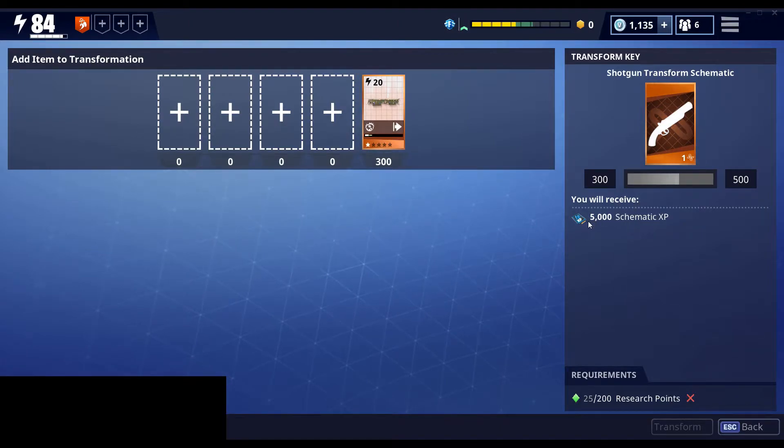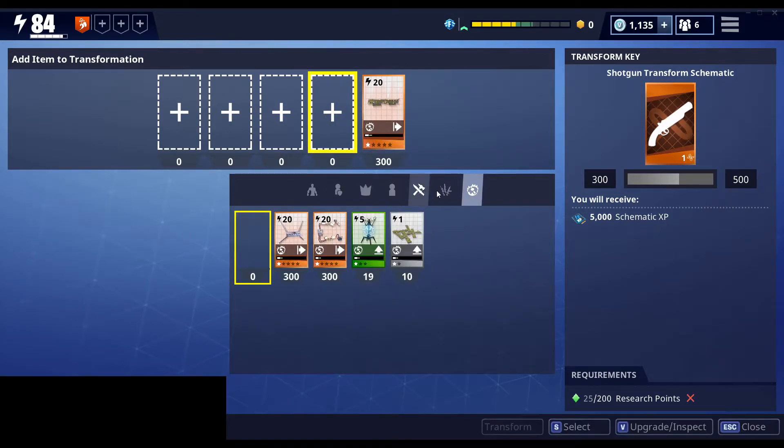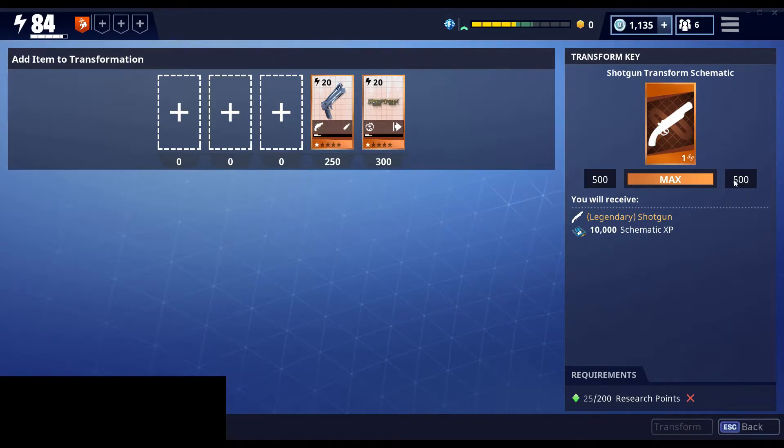You can see I'll receive 5,000 schematic XP if I transform right now, but I would not get the shotgun schematic — I only get the experience I would get from recycling this trap. But if I add this pistol, which is worth 250, I've now reached 500 because 300 plus 250 is 550. I'll get the 10,000 schematic XP, and then I will also get a legendary shotgun. You can see it costs 200 research points to do this, but I only have 25 right now, so I would not be able to transform this currently.